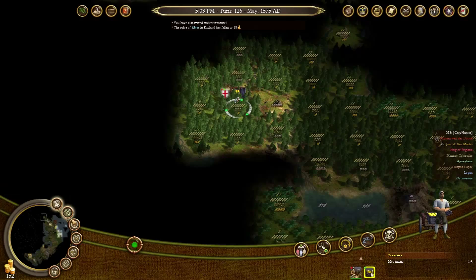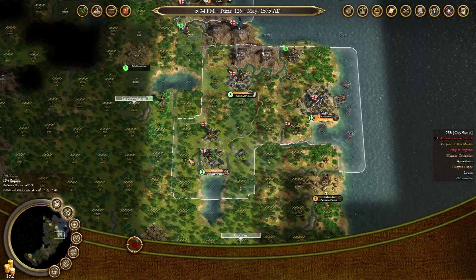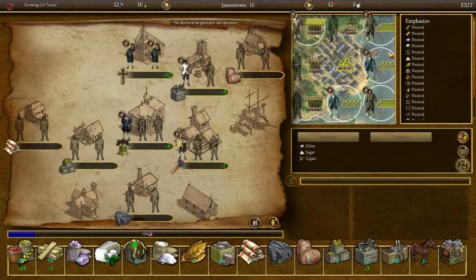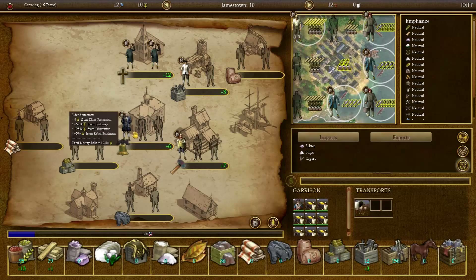We need to get Founding Fathers, and the way we get Founding Fathers is by getting Founding Father points. The problem is that political points are required for every single Founding Father. One of the ways to generate political points is Liberty Bells, but the more you do that, the more annoyed the King gets with you. So you have to sort of balance it out.